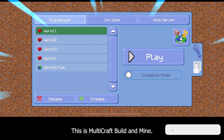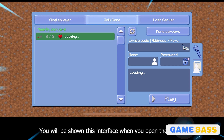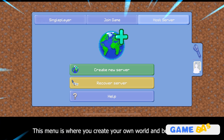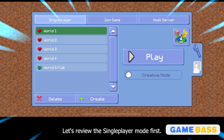Hello guys. This is Multicraft Build and Mine. You will be shown this interface when you open the game. There are two modes available: single player and multiplayer. This menu is where you create your own world and be the host. Let's review the single player mode first.